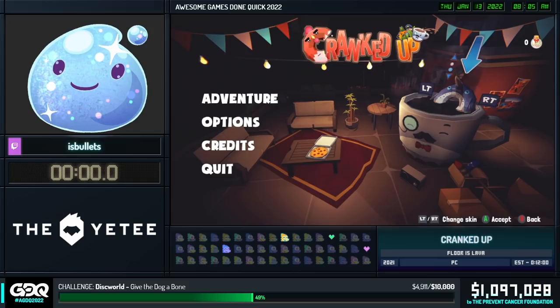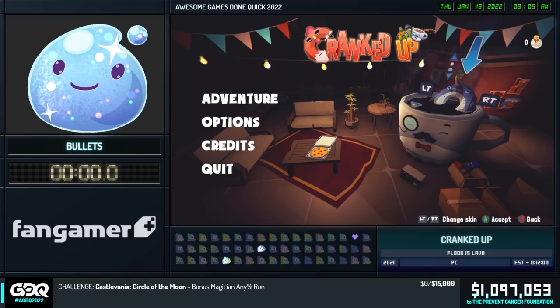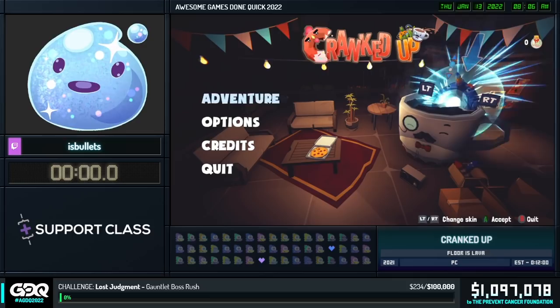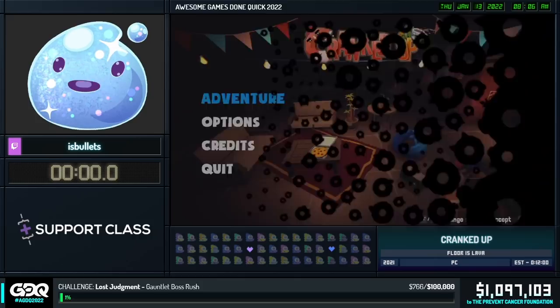It looks like Narwhal won with 354 donations. There was a lot of dramatic timing — I'm sure there was a drum roll happening on stream. We actually have two different kinds of narwhals; this one's got a rainbow horn, so we're obviously picking this one. Easy choice!